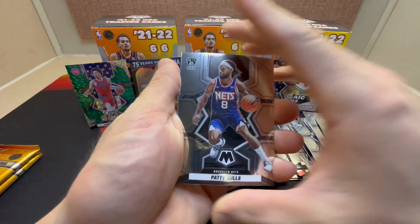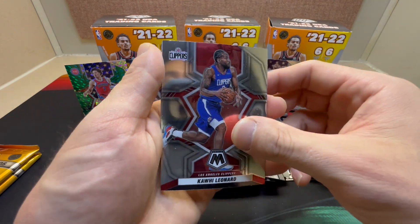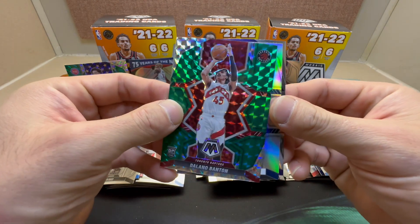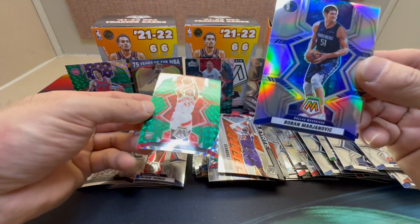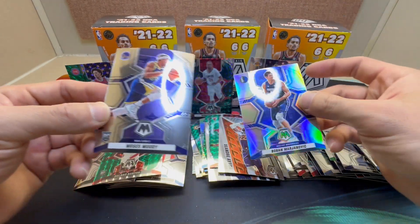Looks like we have a silver in this one — Patty Mills, Morris, Kawhi Leonard. Nice De'Aaron Benton on the green Mosaic and a silver of Boban Marjanovic — a little fan favorite there — and Moses Moody.